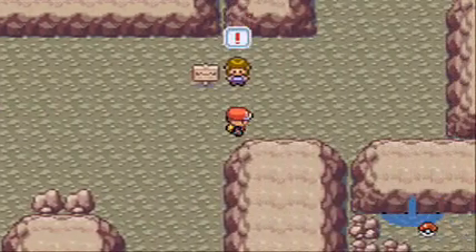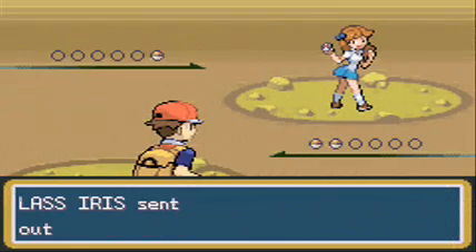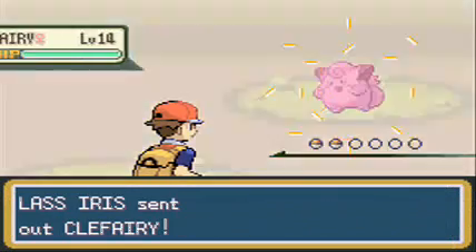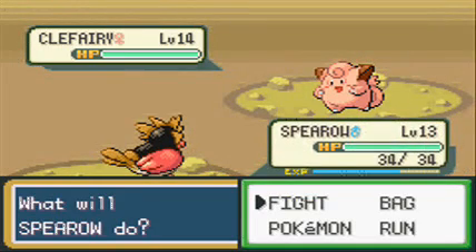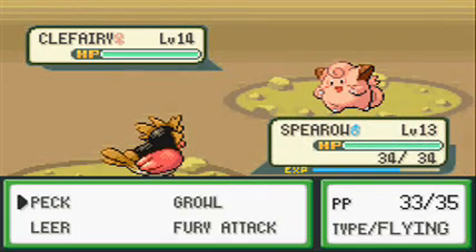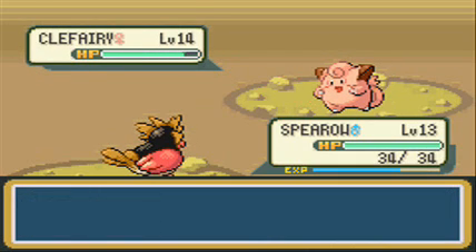What's this? A trainer is waiting for their friends to find them here! Are you too lazy to go out of the cave yourself? It's like ten steps away - you're being very lazy! And she has a Clefairy! Yay, I love the fairies - they're awesome!